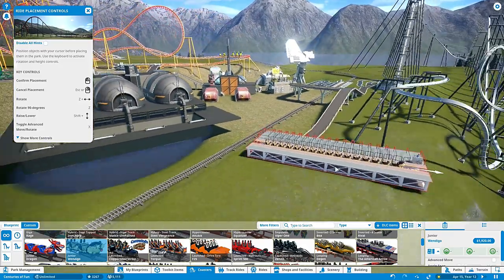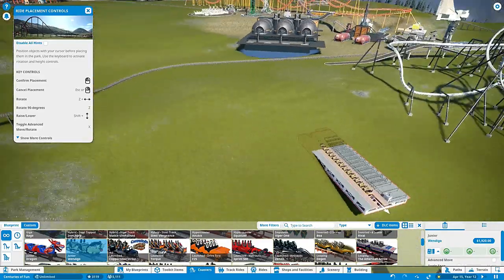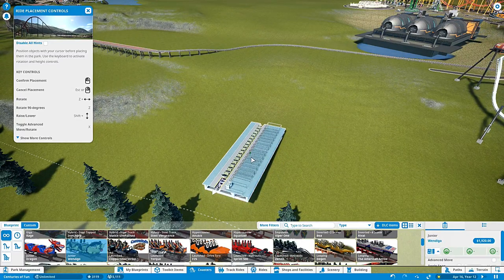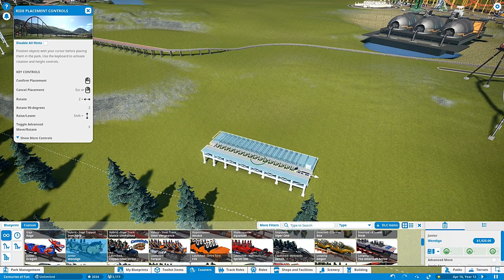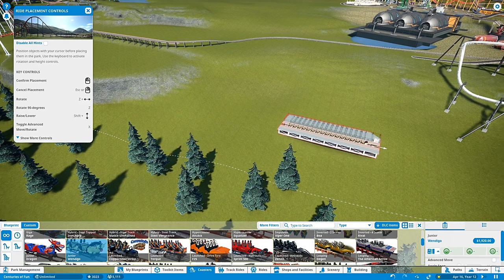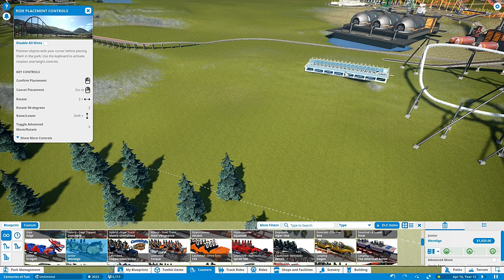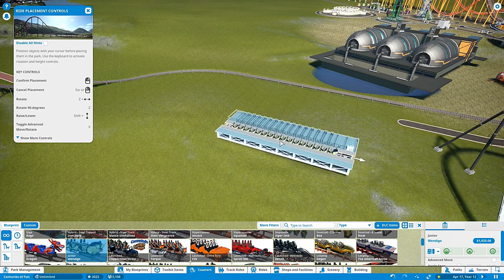Don't try and build too close to something yet - let the track do that. There's plenty of space. If you press shift and go up or down you can raise it that way. Rotate it by holding Z because you have it at a bad angle - press Z and it'll turn it 90 degrees. Think about if you have it out there, that's a long way for your people to walk. You can curve it and the exit will be a lot shorter.